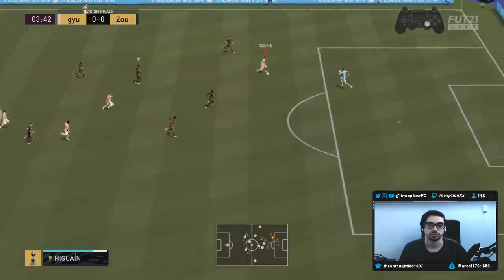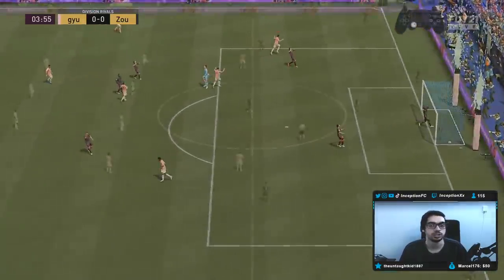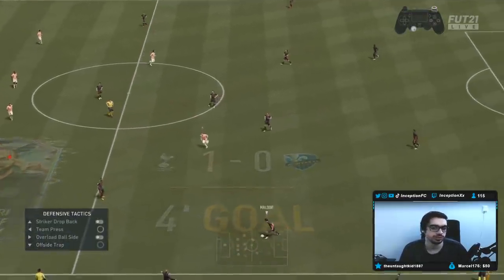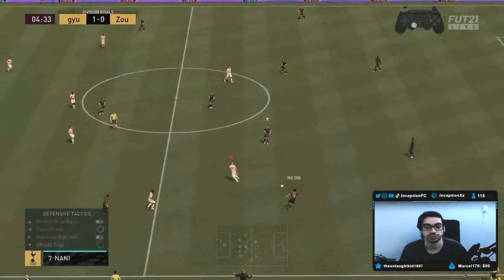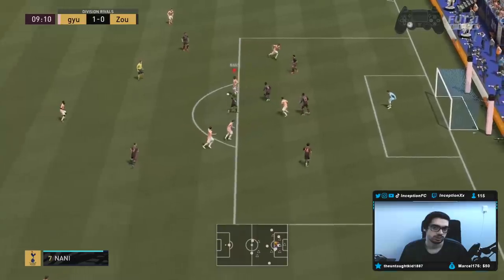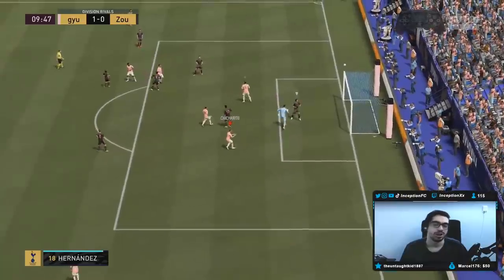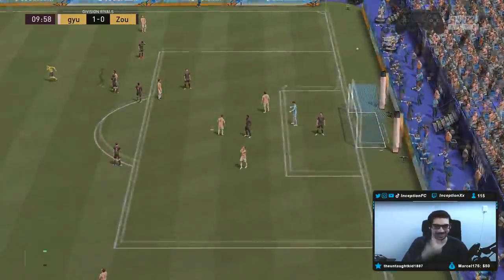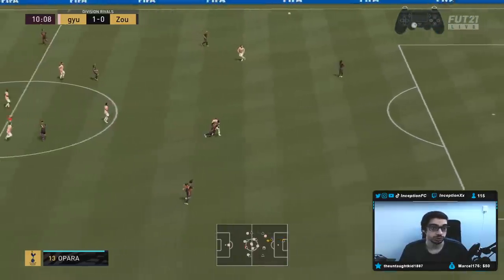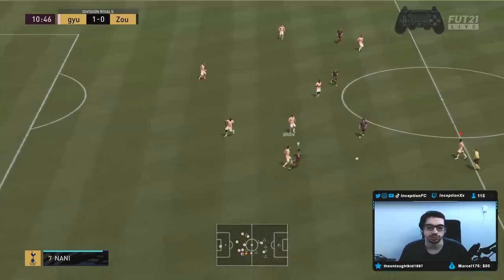Good pass-off, ball roll touch — nicely done. Good assist there by Chicharito. Using these two up top in the striker position would definitely be a really fun thing, especially if you're building an MLS team. That weak foot though — the initial touch is a little bit off. But again, the attacking AI was good enough to get into that opening space really nicely.